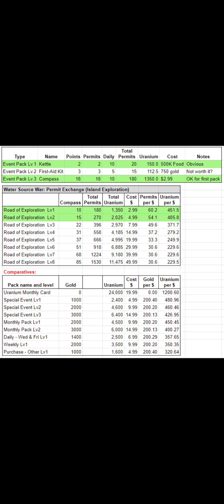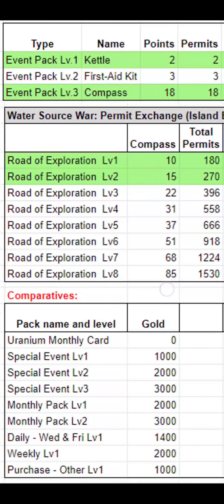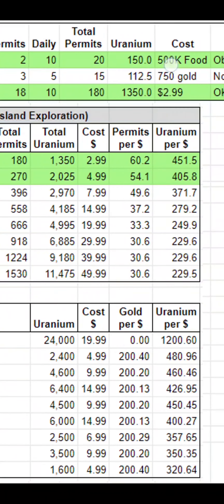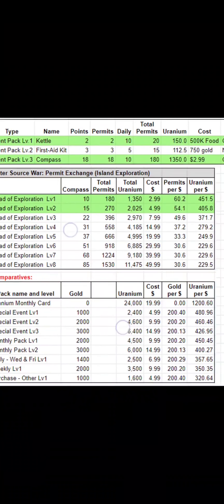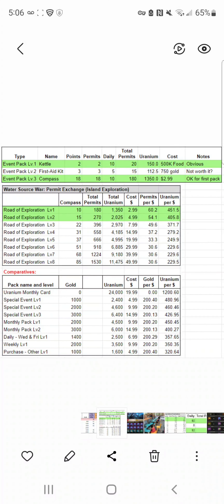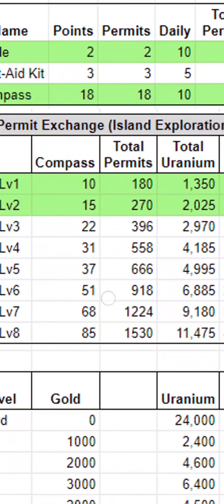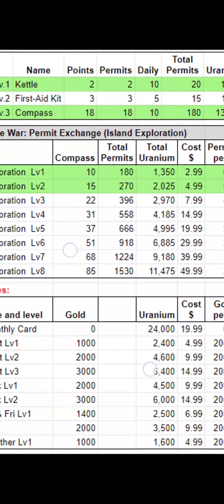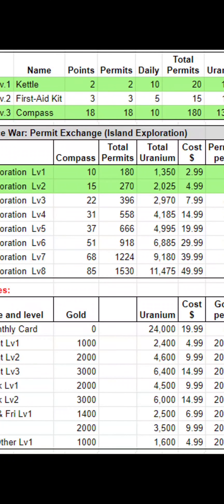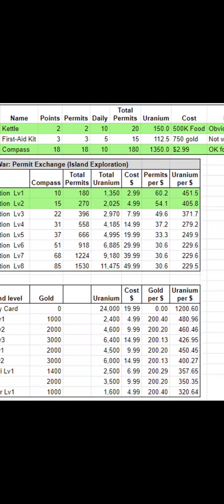This will be in the description along with a link for the image. Basically, I'm highlighting the three types of permits at the top. The second table is probably most relevant. In pack level one you get 10 compasses, level two gives 15, then 22, then 31 — incrementally lower value. Each compass is worth 18 permits, so you just multiply that to see how many permits each pack gives.